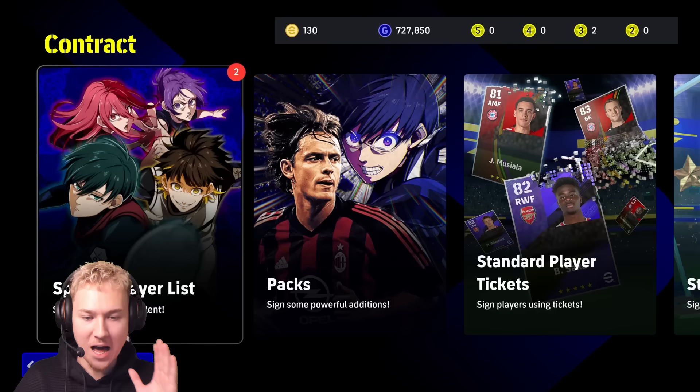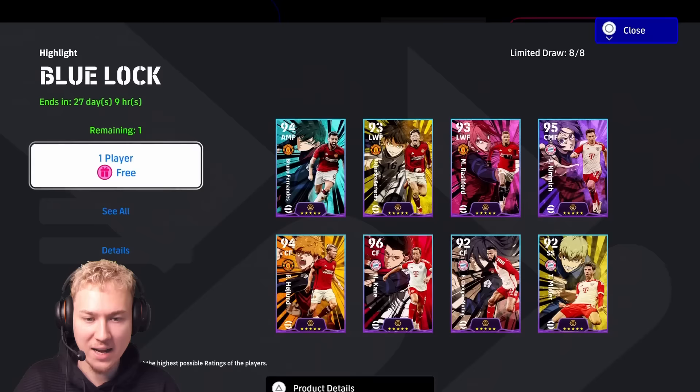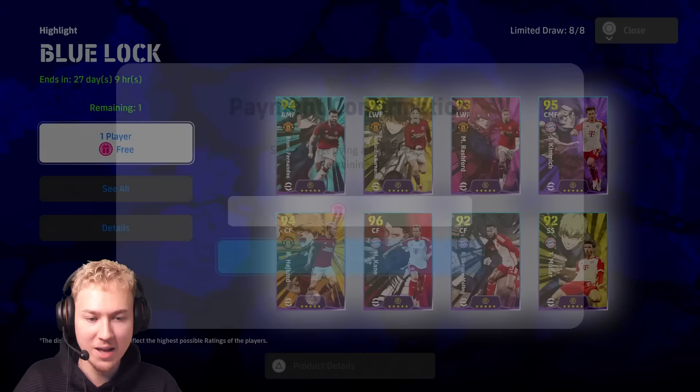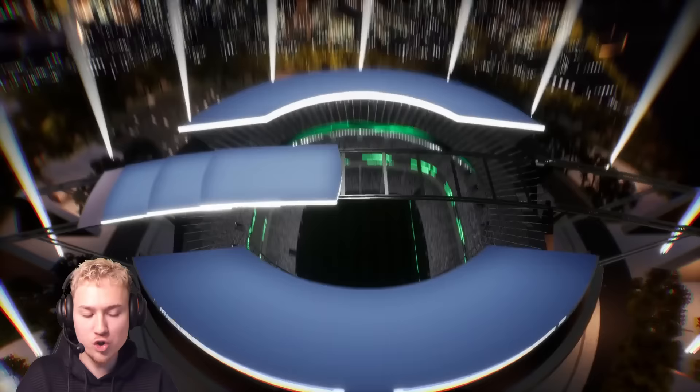We're going to reclaim everything and get some coins. Look at these packs, they look really nice. There are some new Martinelli cards and things like that. We actually have a free pack right here and you could be getting a pretty nice player, so we're going to open this up now and take a look at the new animation.